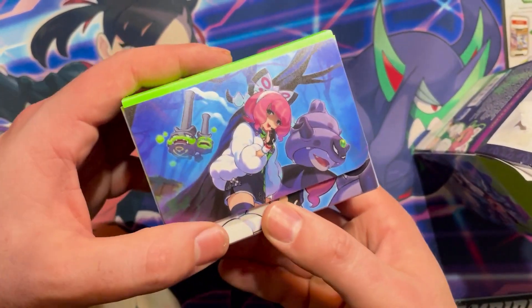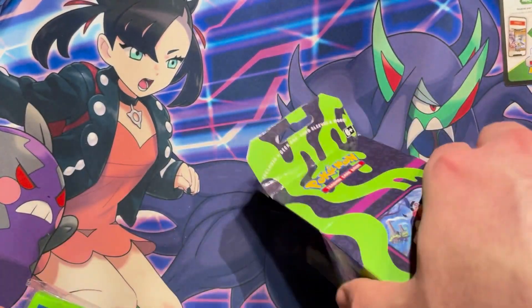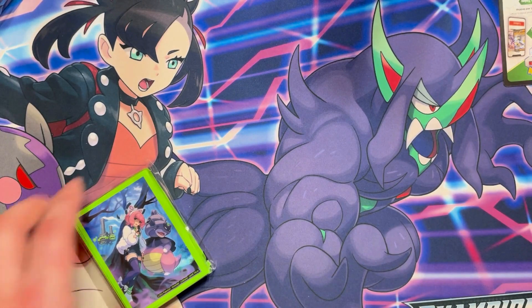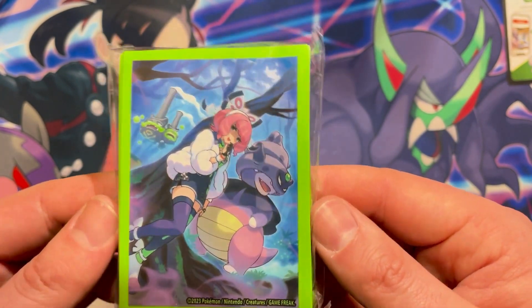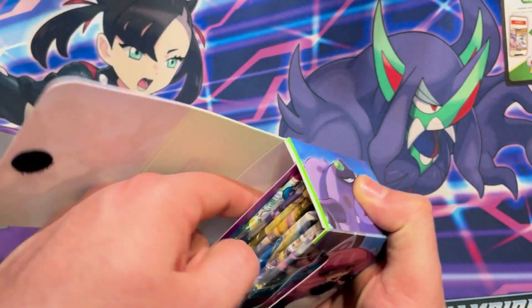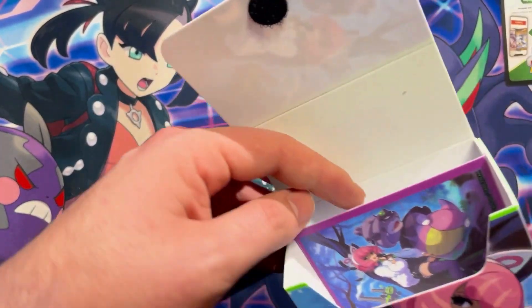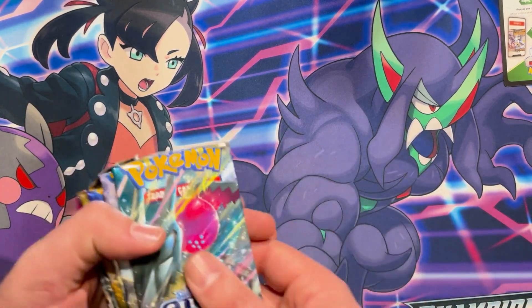We've got the deck box, which is pretty nice — it opens from the front. Here's the coin, which has a crazy interesting foiling on it. The sleeves feature art with Galarian Weezing and Galarian Slowking, which is very cool. Inside there are also the newer burn and poison markers, and the deck boxes definitely look nice.